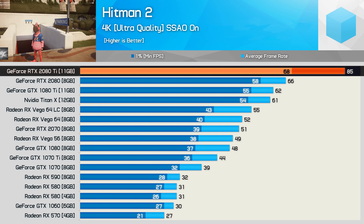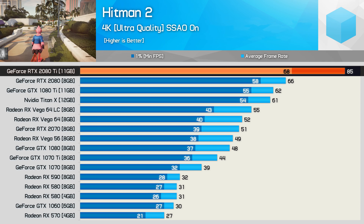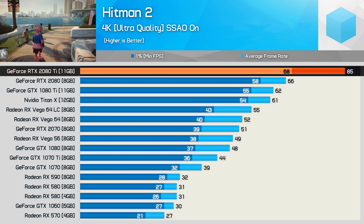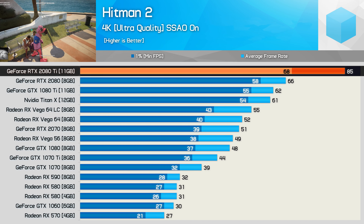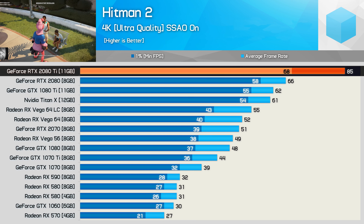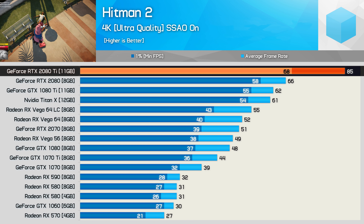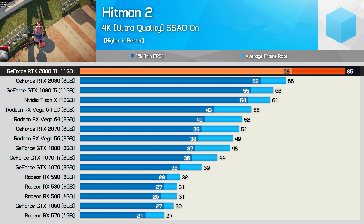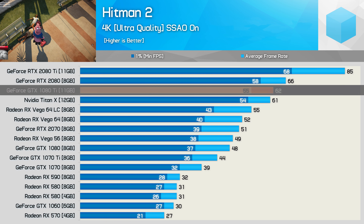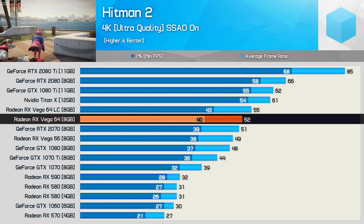At 4K the RTX 2080 Ti comes into its own and provides an unrivaled experience. We do rip on the RTX series quite a lot because of poor pricing, poor DXR performance so far, and a few other issues since release such as cards dying — but all that aside, the 2080 Ti really is impressive for pure 4K gaming performance. Never dipping below 60 fps with an average of 85 fps is incredible, even if it probably doesn't justify the price tag. Still, the GTX 1080 Ti did break the 60 fps barrier at 4K, and you could even make do with Vega 64.